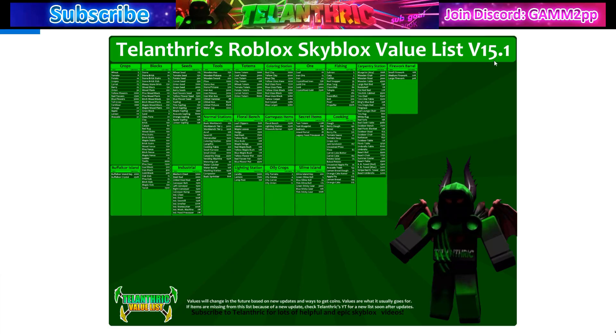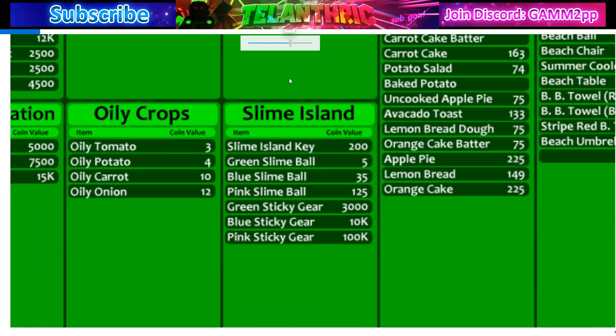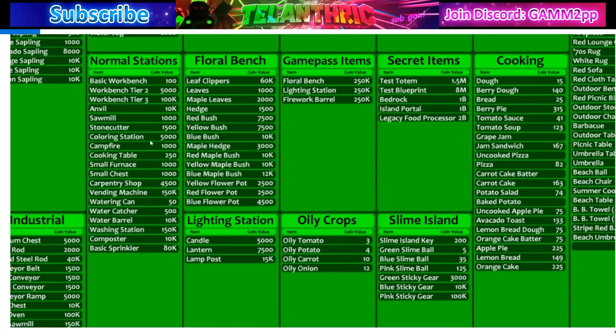This is version 15.1. I update it every time the game updates, and if the game doesn't update for a few days I just update it every few days. Most values for things that have been in the game a while will stay stable. Everything new is constantly changing. Again, this will be in the pinned messages in my Discord server's skyblock trading channel. It's not really blurry when I zoom in on it like this.